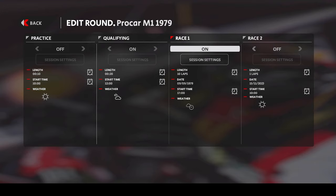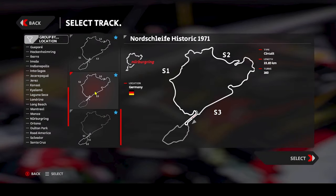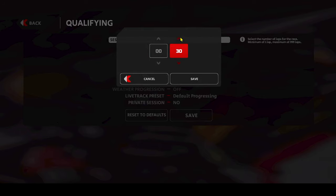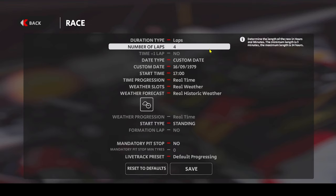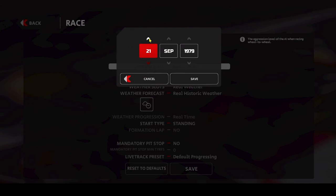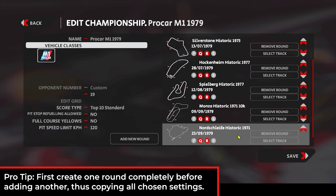I'd like to add one more round, and that can only be the Nordschleife Historic version of 1971. For that one we'll increase the qualifying time by quite a bit - we'll need enough time for everybody to do at least three, perhaps four laps in qualifying. It will also be four laps for the race, as one lap takes a bit longer than eight minutes - about 8 to 10 minutes for me. We will start at midday and our date will be the 23rd of September 1979.